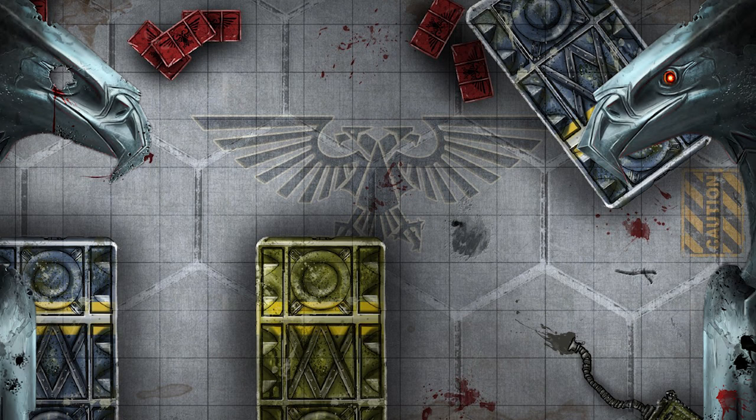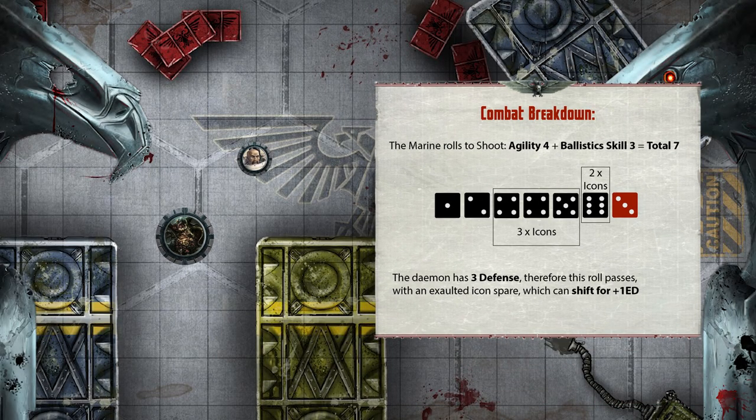Let's talk about how to do a combat test. Firstly, you declare an attack — for example, the space marine might want to shoot the demon spawn seen here. You roll to hit the creature. For a ranged attack, use your agility value and your ballistic skill value. Let's assume the marine has an agility of 4 and a ballistics of 3, meaning 7 total dice to roll. Remember, one of these will be your wrath die and therefore should be a different colour. This is a roll against the demon's defence — in this case a defence of 3. The marine player has a roll of 5 in total, meaning he has beaten and therefore hit the demon.